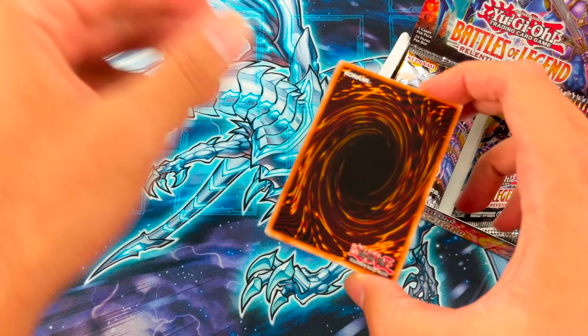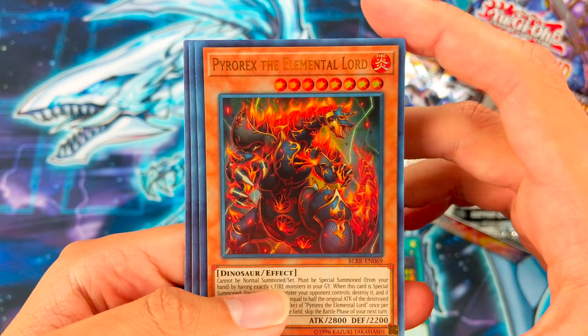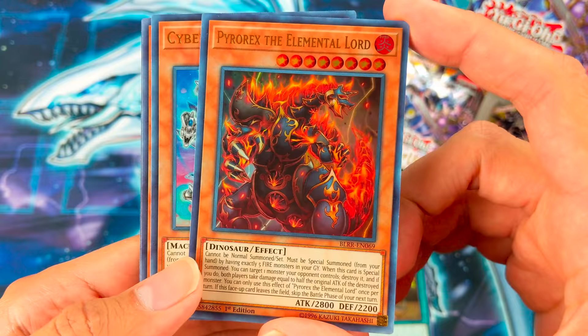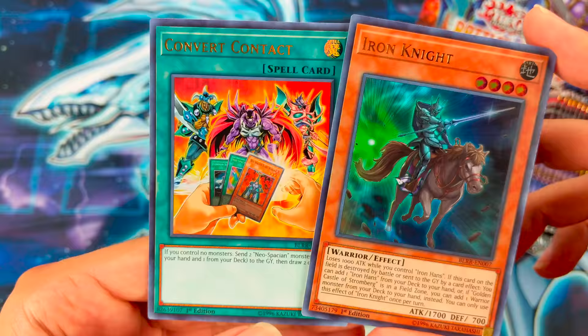So we started off with Living Fossil, Pyrorex the Elemental Lord, and this is the Erotid reprint. Cyber Eltonin — cool. Iron Knight — nice. And Convert Contract.